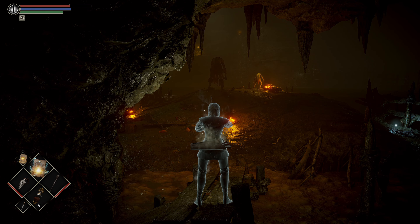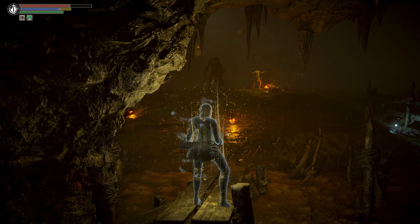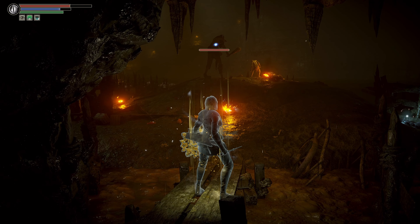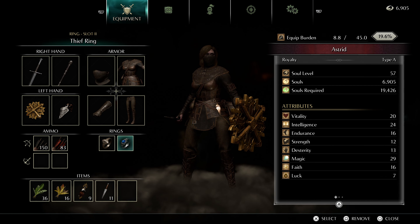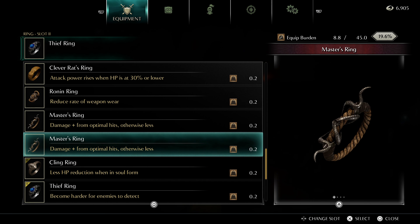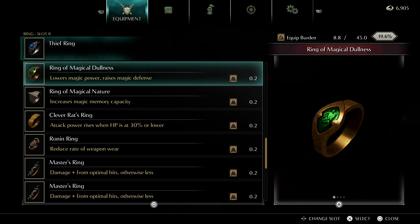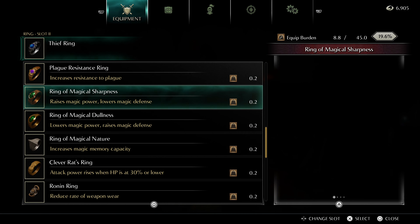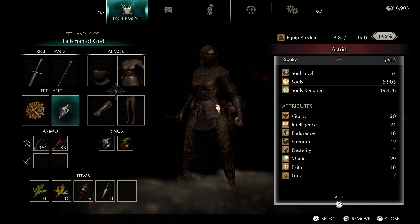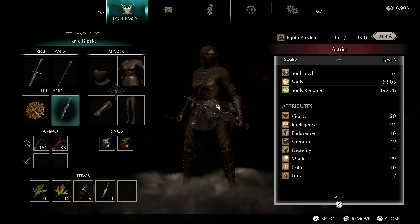Let's get our stuff back. We're not going to need the Thief Ring for this part, so we can put on something that'll give us more damage. We'll also put on the Crisp Blade — let's maximize our efficiency here, because this guy's not going to give us very much chance for error.